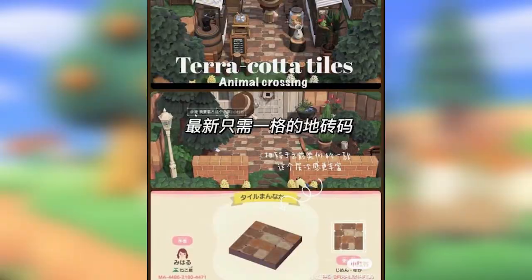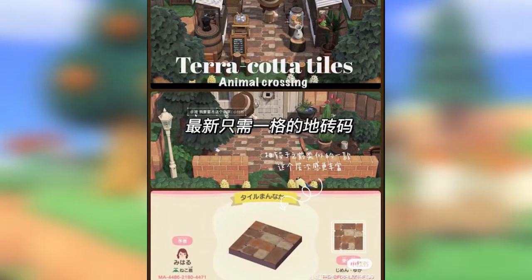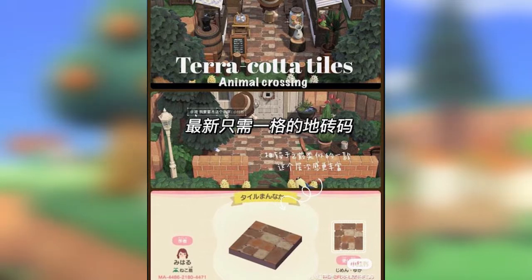Next up we have these really cute terracotta piles. The creator I think is in Japanese so I don't know how to pronounce their name but there is their design code at the bottom. I think they're super super cute and I have them saved to use for like a cafe. I just love them.